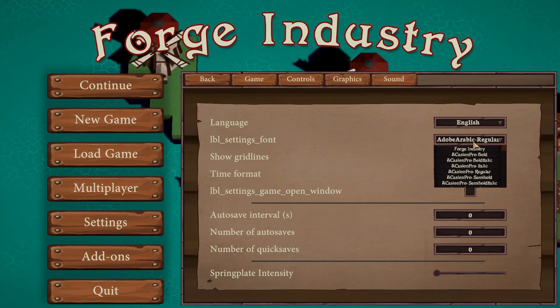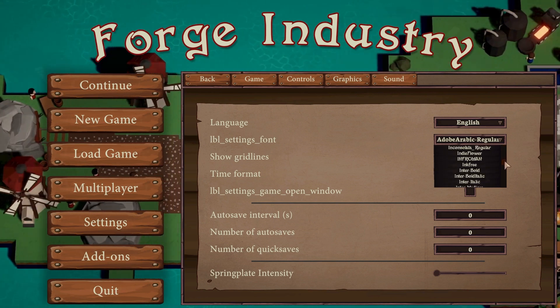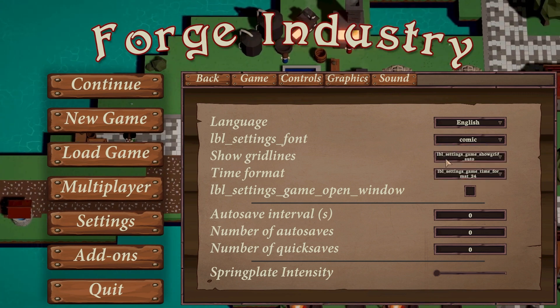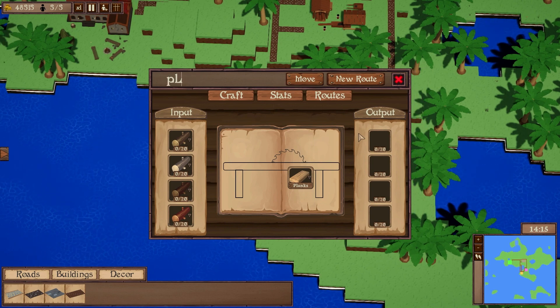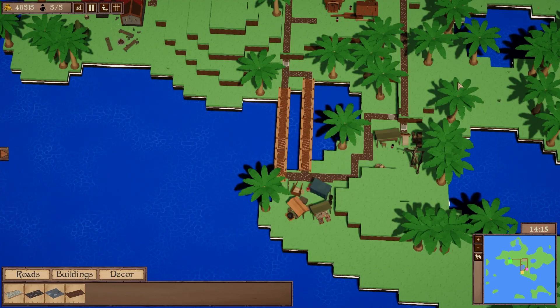Another thing we did is improve accessibility. You can now choose your own font, which I think makes us very unique — very useful for people with dyslexia or similar conditions to make the game easier to play. On top of that, we also had some other UX improvements: you can now rename buildings, and when creating routes you don't reset your item selection if you change buildings. Your inputs are also based on what recipe you have selected, making it a bit easier to find what you're looking for.